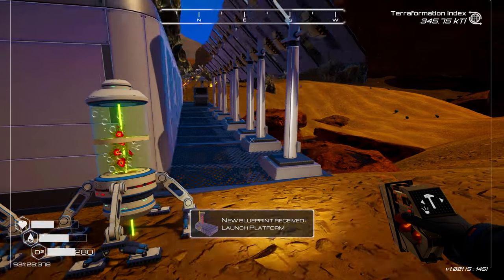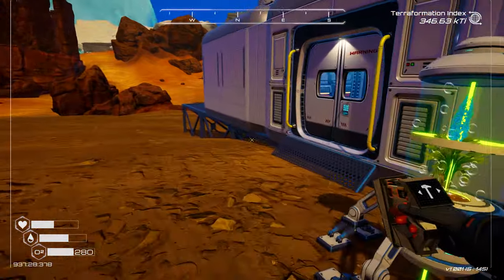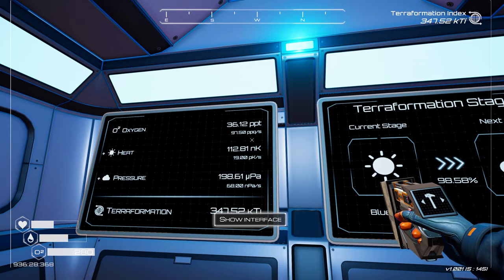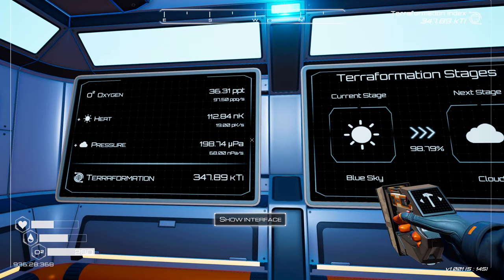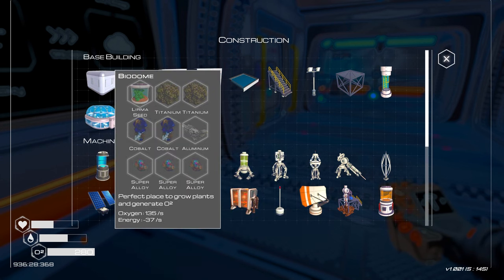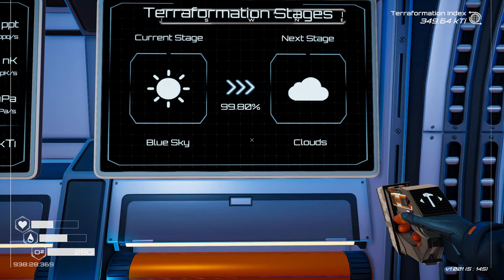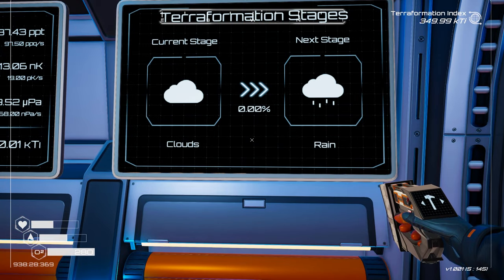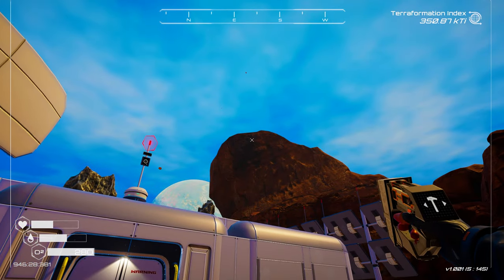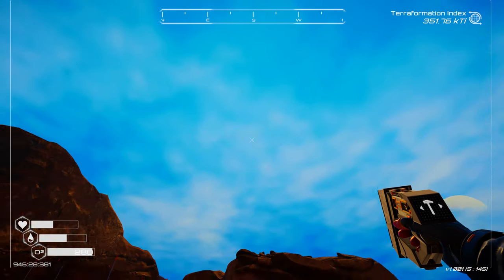We've got a launch platform - that's cool. We're really cranking out these solar panels. We need to get the next tier up, but look at our oxygen - that's flying, that's the fastest I've ever seen it go. That biodome, if I remember correctly, does oxygen like crazy. We are about to hit clouds - boom, we're cloudy. Definitely cloudy, doesn't look much different. That's because it starts transitioning way before it gets there, but we'll take the clouds.